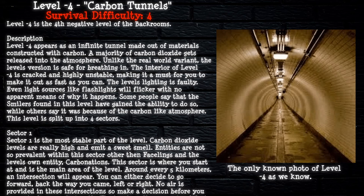Level Negative 4 appears as an infinite tunnel made out of materials constructed with carbon. A majority of carbon dioxide gets released into the atmosphere. Unlike the real-world variant, the level's version is safe for breathing in. The interior is cracked and highly unstable, making it a must to exit as fast as you can. The level's lighting is faulty — even flashlights will flicker with no apparent reason. Some say smilers have gained the ability to cause this, while others attribute it to the carbon-like atmosphere.